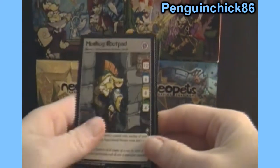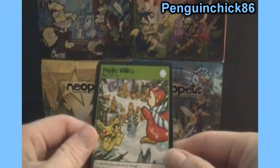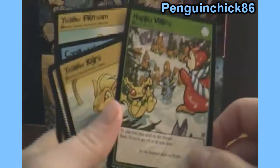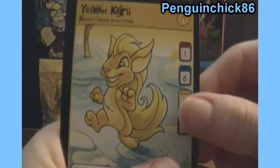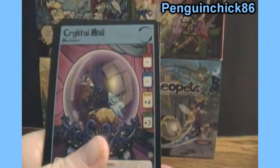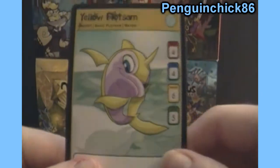We've got Mohawk Foot Pad. And for any of you guys who have not seen any of my previous Neopets videos, be aware that I don't know a whole lot about these, so if I'm pronouncing anything wrong, feel free to correct me politely. Here we have Happy Valley, Yellow Kyrie, Green Mohawk, Raspberries, Crystal Ball, Candy Chan, and Yellow Flotsam.